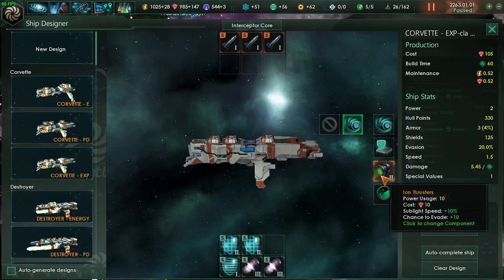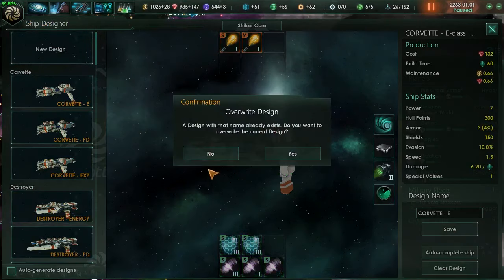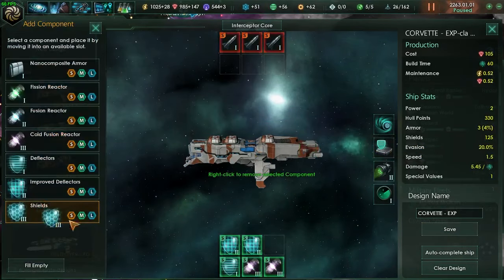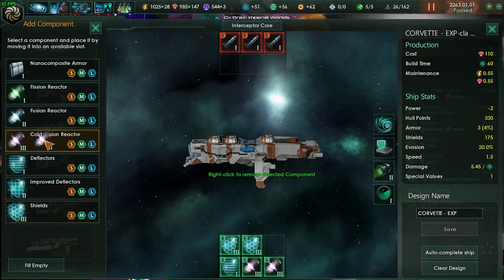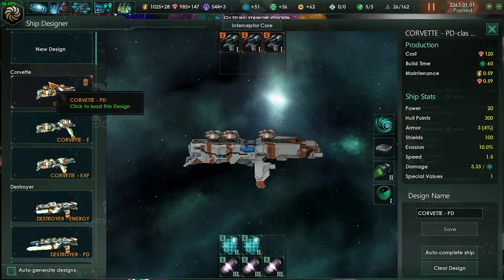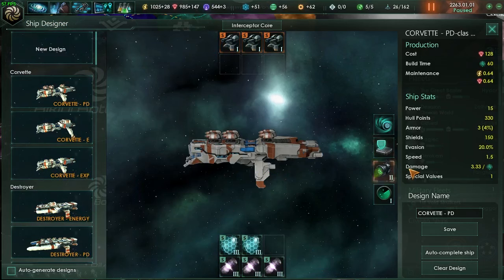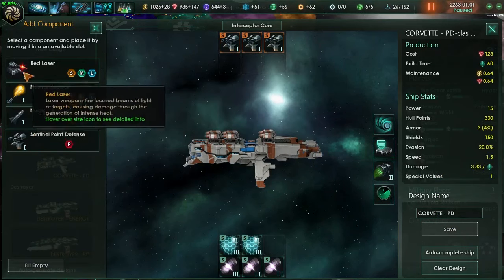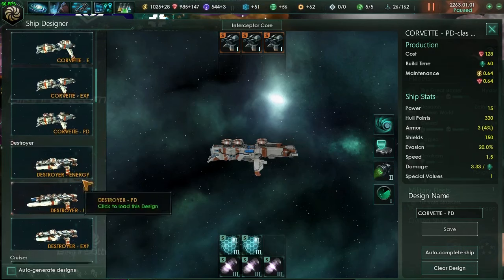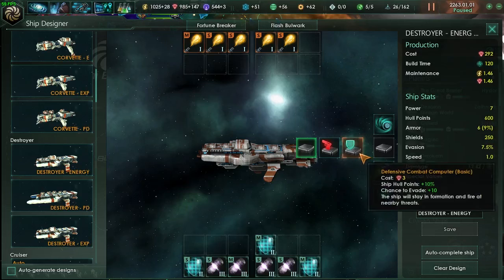I want them to dodge all the large missiles and torpedoes, inflict some damage, but mainly just keep dodging those torpedoes so they miss and aren't hitting our bigger stuff. I'm going to go down and add shields now — still good on power, so save this one. These are all level one weapons — not that good — and I don't even have torpedoes unlocked. So in terms of weapons I'm pretty low tech, but shields are high, so silver linings. We'll do the same setup for destroyers since they get the extra hull point.